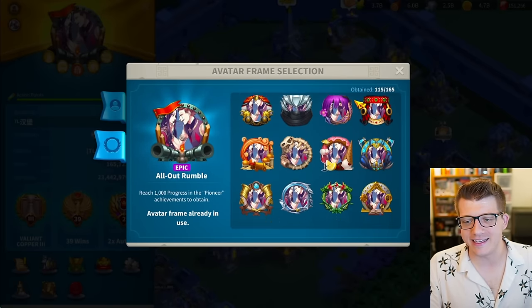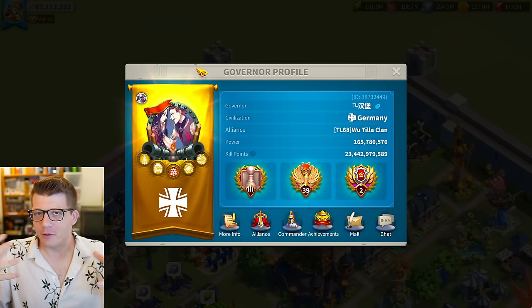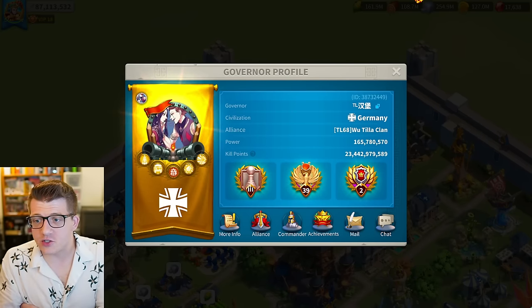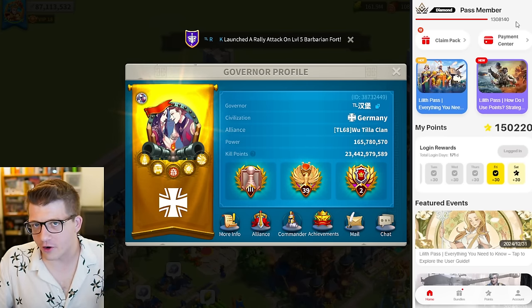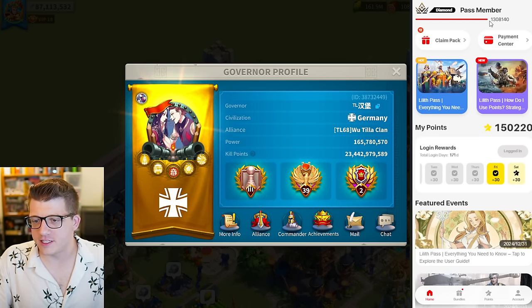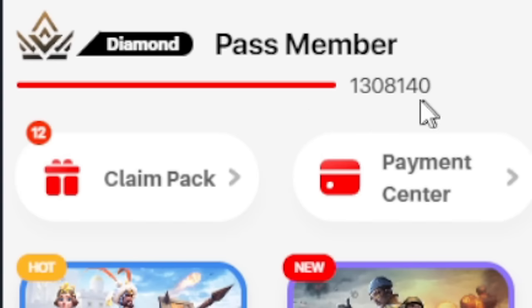Just getting everything he can get his hands on - actually crazy. A lot of these come with bundle purchases and he's no stranger to those. There's a good chance I put the value of this account in the title or thumbnail. You might be wondering how I know how much his account is worth - well, we don't have to guess because the Lilith Pass keeps track of that. He is a Diamond member with his Lilith Pass and has 1,308,140 points. You take this number and divide it by 10.